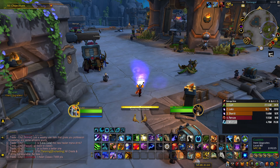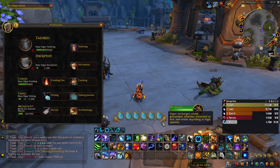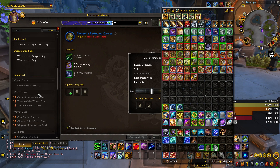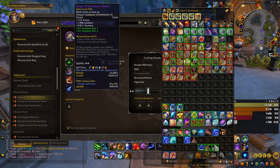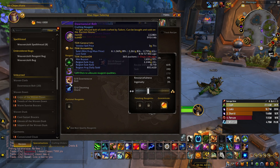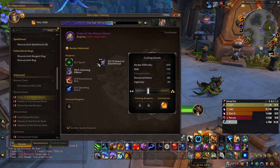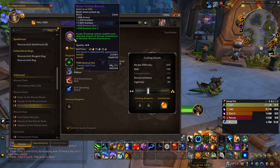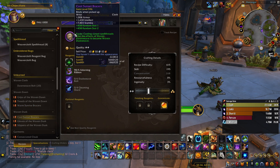Another way you can get gear is by crafting professions. For example, I have my tailoring up right now, and there are some recipes that craft you 596 item level gear. All you need is some Dawnweed Bolts, some Gleaming Shards, and optionally a spark. If you add a spark, you will get higher item level gear. If you don't add a spark, you can craft the base item level, which is still pretty high.